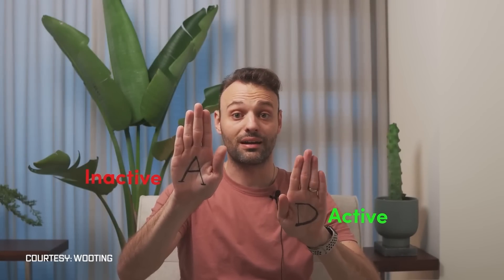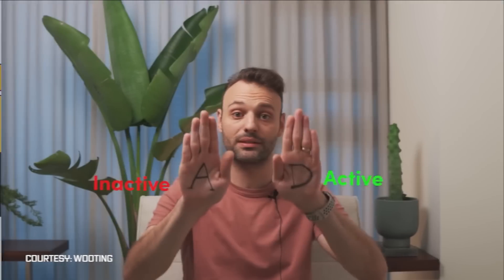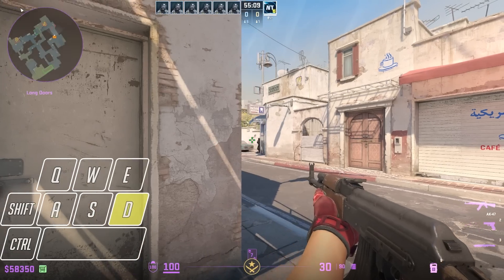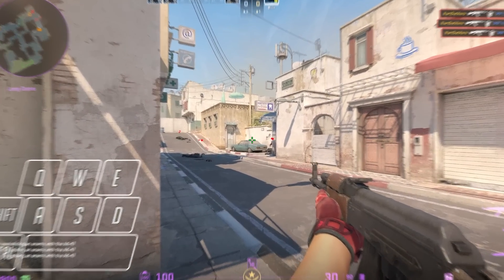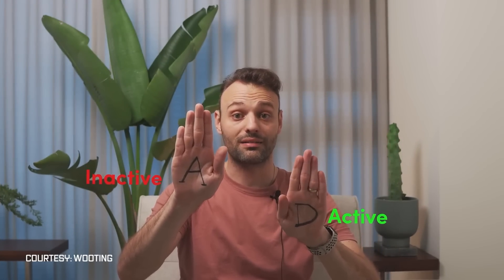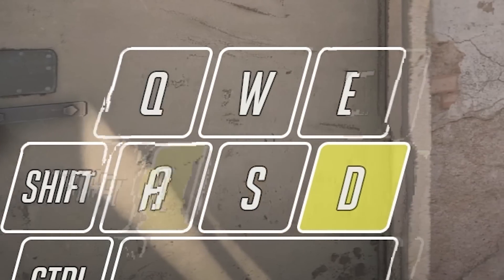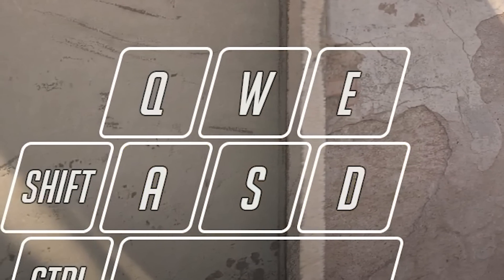Wooting came up with Rappy Snappy, which is their way to minimize the downtime of counter-strafing. How it works is that whichever key is pressed further down is the one that activates. So if I'm strafing to the right holding D and then press A while beginning to release D, Rappy Snappy shortens the distance it needs to release, effectively removing the error where you counter-strafe while still partially pressing the other key. Keep in mind I still need to press both keys to perform the action, so human error and timing are still factors.